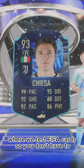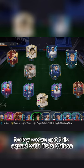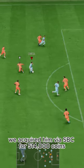Welcome to Baller or Bust, where we test FIFA cards so you don't have to. Today we've got this squad with TOTS Chiesa. We acquired him via SBC for 514,000 coins.